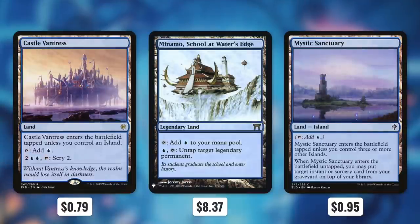On top of spells, we're also going to be upgrading some of our lands with Castle Vantress, Minamo, and Mystic Sanctuary. Castle Vantress helps us scry, Minamo helps us untap target legendary permanent, and Mystic Sanctuary can bring us back an instant or sorcery from our graveyard and put it on top of our library.